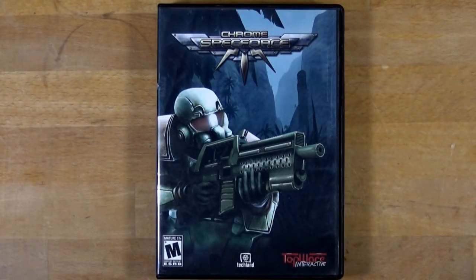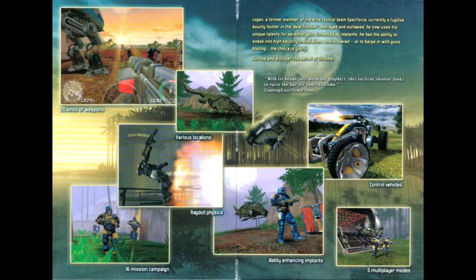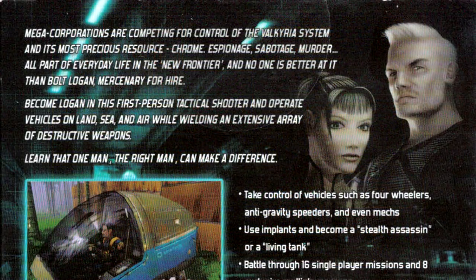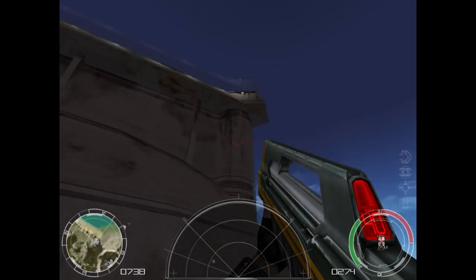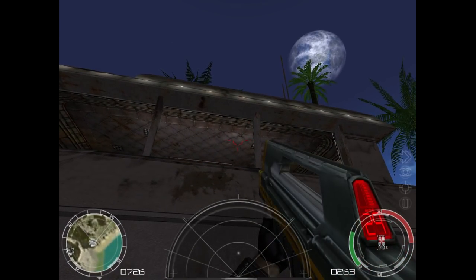Spec Force is easy to find since it came in a plastic keep case and nobody bought it, but the original Chrome box is one of my favorites. The front has a cool embossed scene of mechs and armored bad guys with a shiny Chrome logo. Inside the gatefold are big screenshots showing off the graphics — 20 kinds of weapons, beautiful savannah and jungle environments, cool armored enemies, vehicles, and stealth and action gameplay. The back touts weapons, implants, vehicles, and environments. Seeing Chrome on the shelf for $20, I'm not sure how you don't buy it. That's my recap of Chrome — you should definitely play it to see where Far Cry got all their ideas.